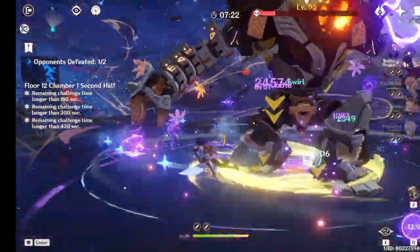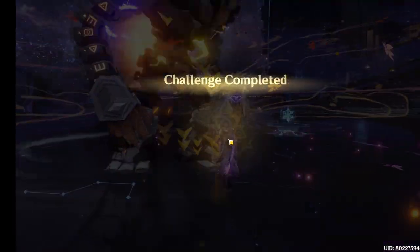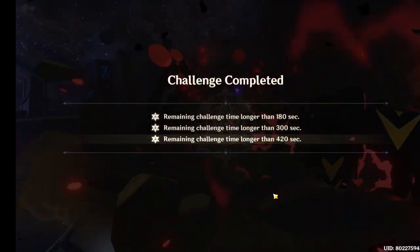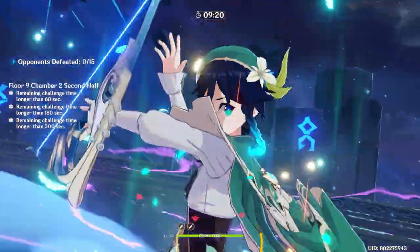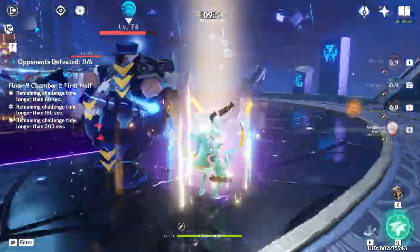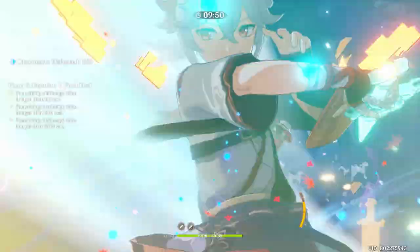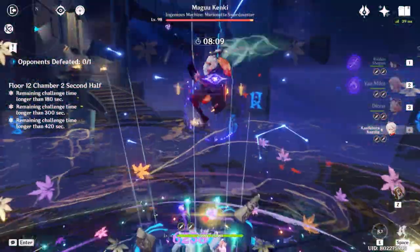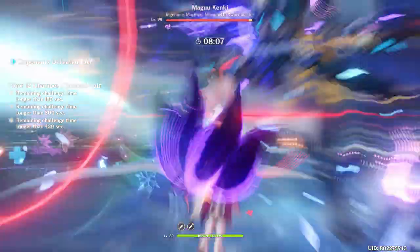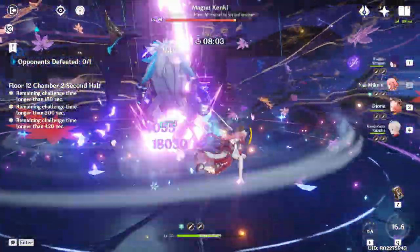I also have to say, the common factor for choosing between Kazuha or Venti is that if you're up against a lot of small mobs and need AoE, you go for Venti because of his burst — Venti's burst is just stronger and has a larger AoE than Kazuha's skill. Kazuha is a better option if you're up against larger-sized mobs like Azdaha, the Mechanical Array, etc.